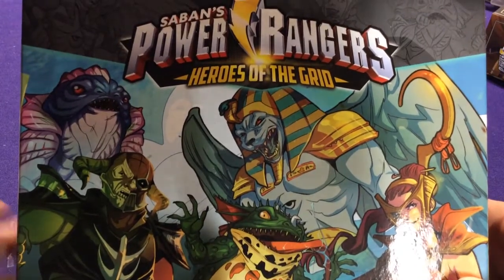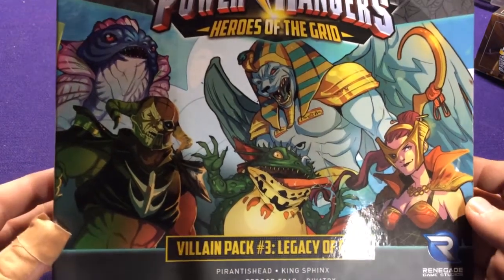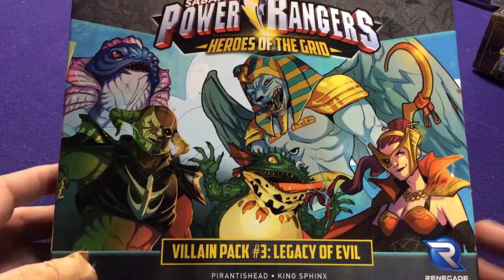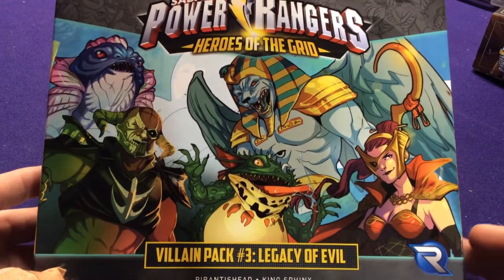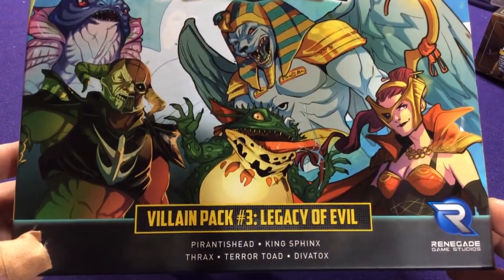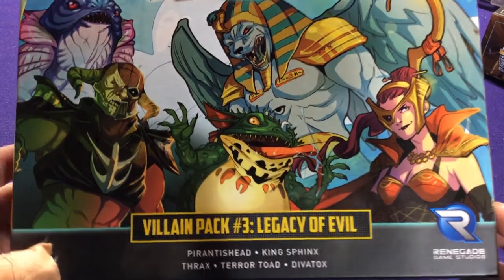Hey everyone, it's Jason. Welcome to another Power Rangers Heroes of the Grid unboxing. Today we have Villain Pack number 3, The Legacy of Evil. This is going to get us a few more Mighty Morphin Power Rangers villains, as well as some others extended a little bit farther beyond. We're going to get Procrus Head, King Sphinx, Thrax, Terror Toad, and Gubatox.